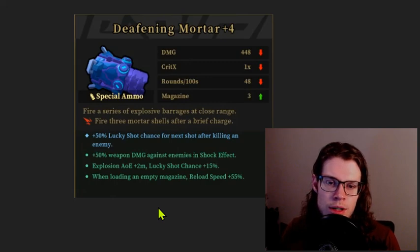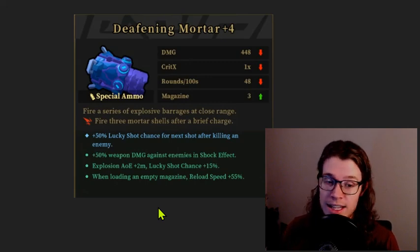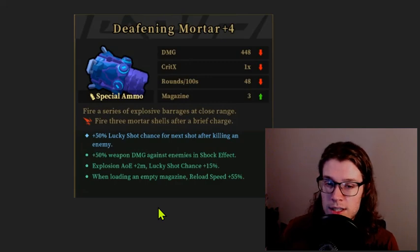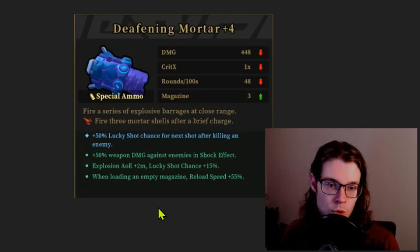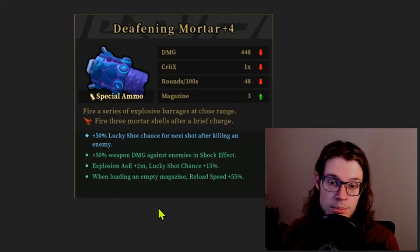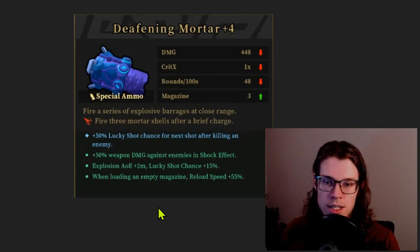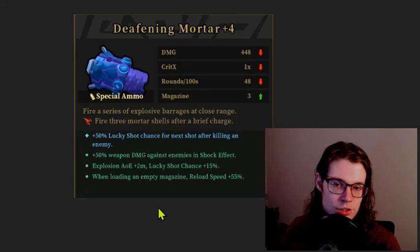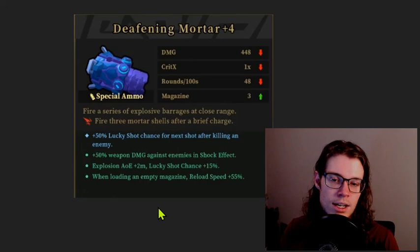We've got a Deafening Mortar plus four. This is very good. With four inscriptions at plus four, this means we're picking it up in the Angst Desert. The explosion AOE increase plus the 55% reload speed increase is enough to get this thing really starting to pump out some damage. This needs to reload every time it shoots and does a huge amount of damage. Getting the explosion AOE increase and the lucky shot is sort of everything that you want on a Deafening Mortar. While this isn't a god tier Deafening Mortar, if I didn't have anything else, I would heavily consider picking this up. The shock chance doesn't matter most likely.